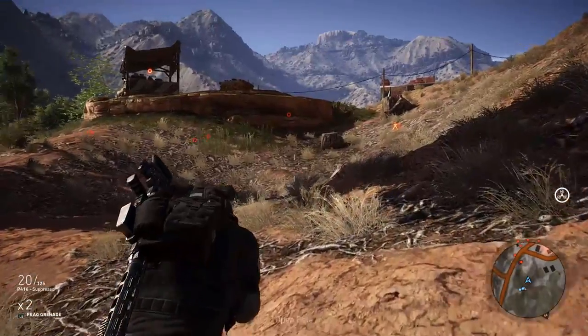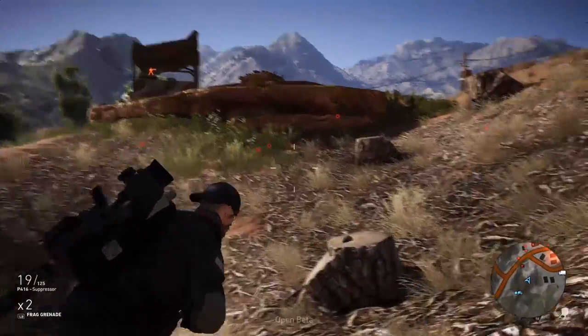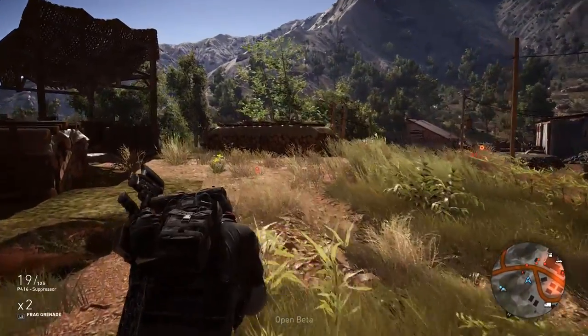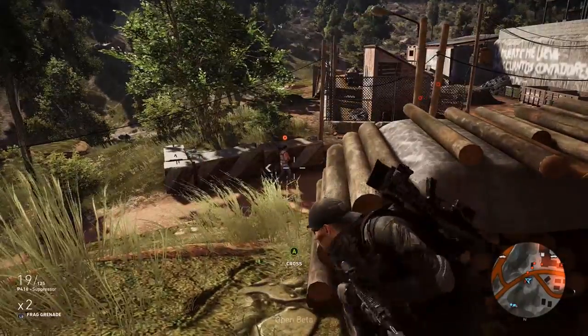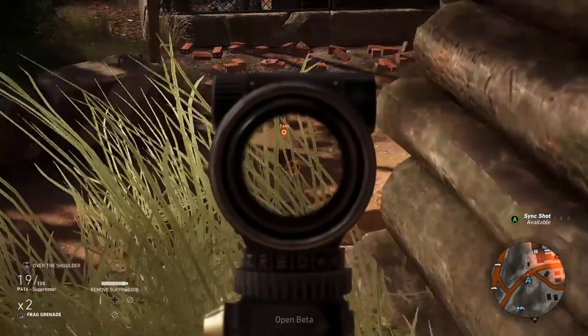Yo, what is going on everybody? It's Juan Solo here with A-Squad Gaming. Welcome back to the channel. Thank you so much for tuning in today guys for some more Ghost Recon Wildlands. In today's video, I'm going to be going over all of the assault rifles that were in the open beta. This list should be identical to the full game — it might have an extra weapon or take one away, but I'm pretty sure this is going to be a full list of what we're going to have at the game's launch on March 7th.